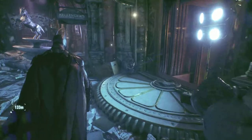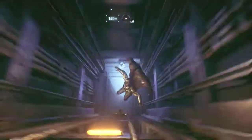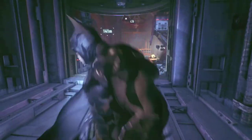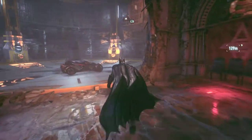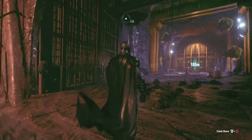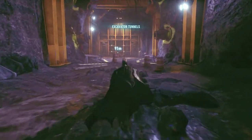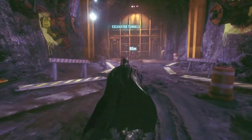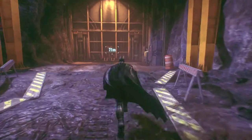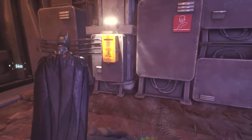Okay, Batman, it is safe to descend. Wheee! All right, faster, faster — we have to save Commissioner Gordon. And wait, we have all the time in the world. I've spent tons of time dawdling about picking up Riddler's stupid trophies. And oh great, an impenetrable wall — it's a good thing they left the switch on the outside.